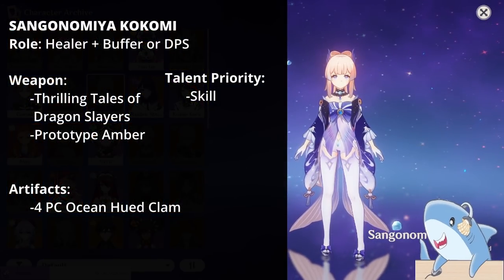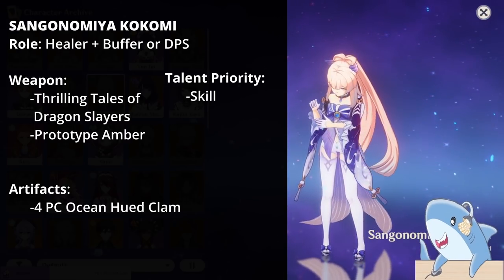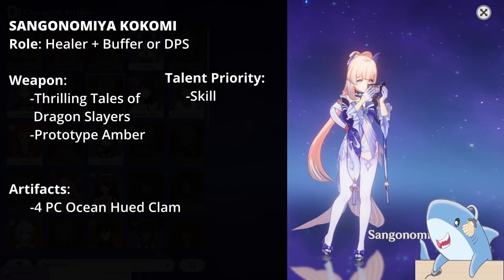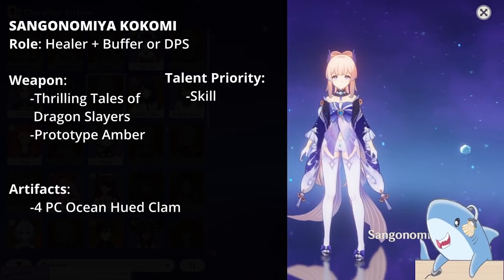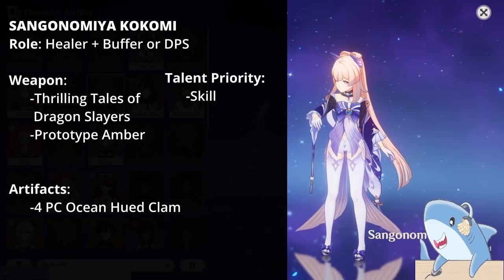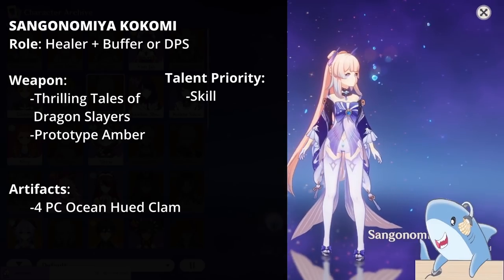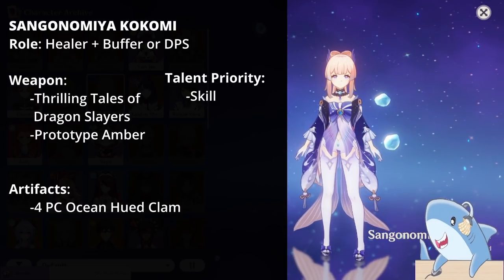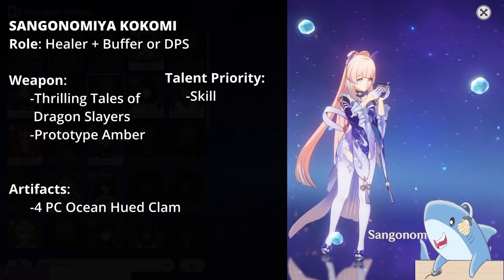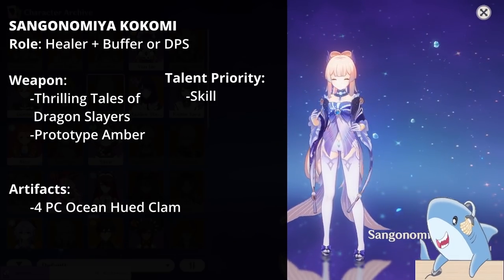Sangonomiya Kokomi. For Kokomi, focus on building her with HP, healing bonus, and attack percent, as she cannot crit. It's often best to build her as a support without having her on the field much, but she can be a main carry as well. For weapons, give her a Prototype Amber or Thrilling Tales of Dragonslayers for support. If you want her as an on-field main carry, a 5-star weapon works too. Her Jellyfish is the most important talent; level auto-attacks and burst only if you plan to use her on-field.